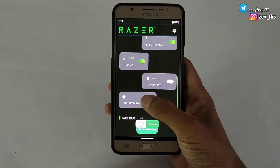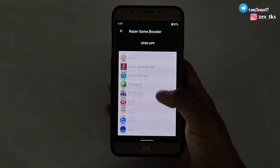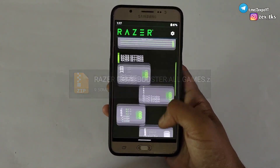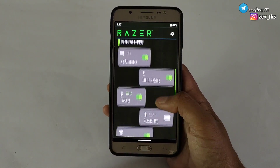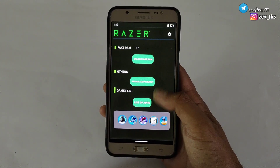It also has a fake RAM script for gaming. The best thing is that you can add any games and directly open them with this app. This app is a little bit larger at around 9MB, but it contains so many features. If you have not tried this game booster, then try it out — link is provided. Give feedback in the comment section on how this game booster is working on your device.